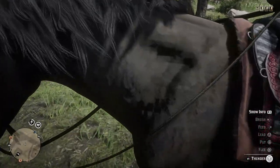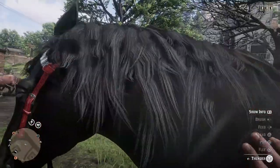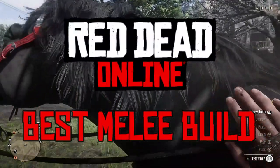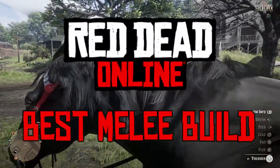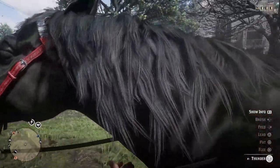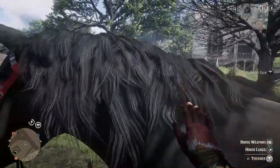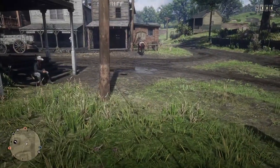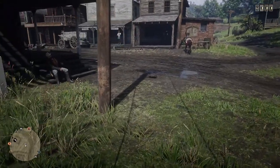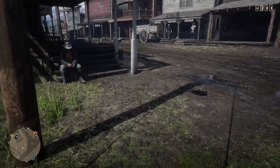Hello YouTube and welcome back to another Dare to Game video. Today we're playing Red Dead Online and we're doing another ability card build. Today's is going to be specifically the best melee build that I've ever used — basically the one that whenever I feel like stabbing or slashing people to kill them instead of shooting them, this is the build I use. Like always, we're going to start with the weapons I recommend, then an outfit, then we'll go through the ability cards.